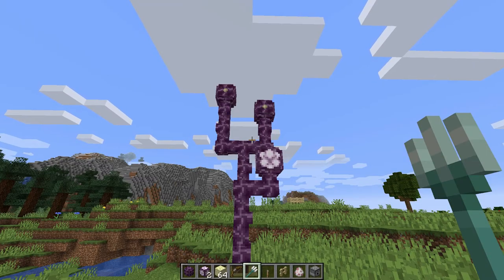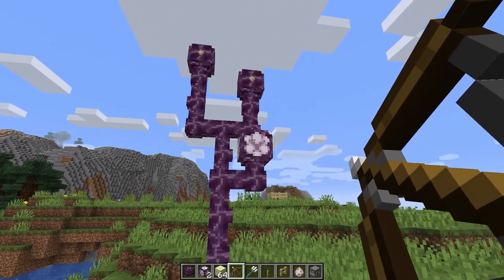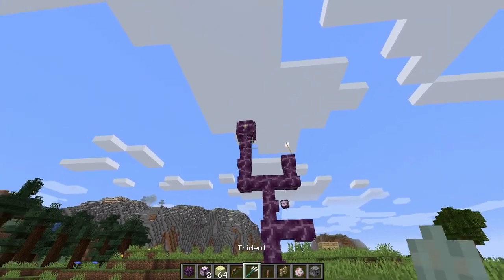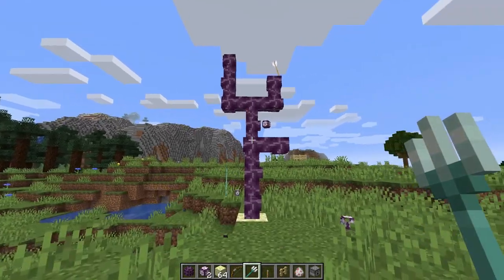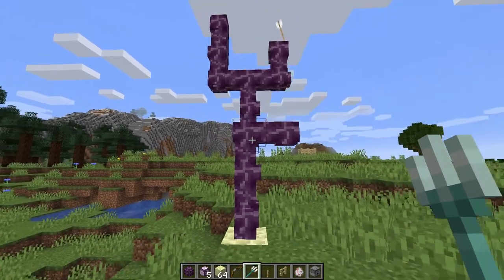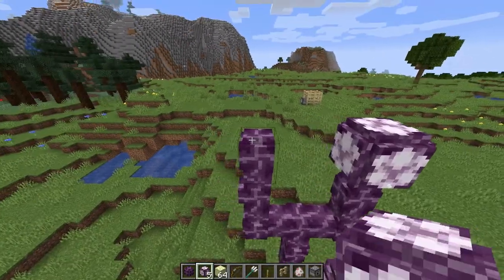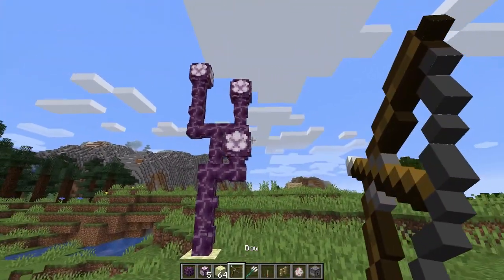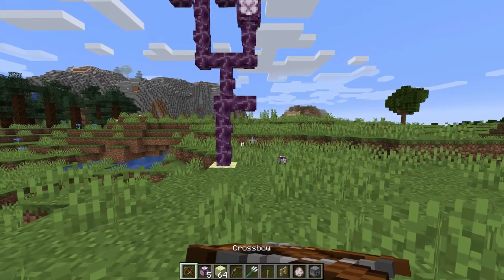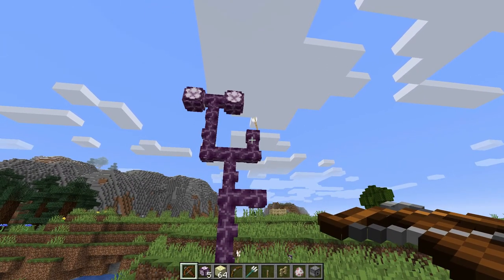The first thing is that Chorus flowers can now break and drop themselves when shot with a bow or a trident. As you can see, it works no problem and you can go ahead and pick everything up. That's a pretty cool thing because it makes sense that you can shoot them to get them down. I'm sure if we take the crossbow, that will work with that as well — theory confirmed.